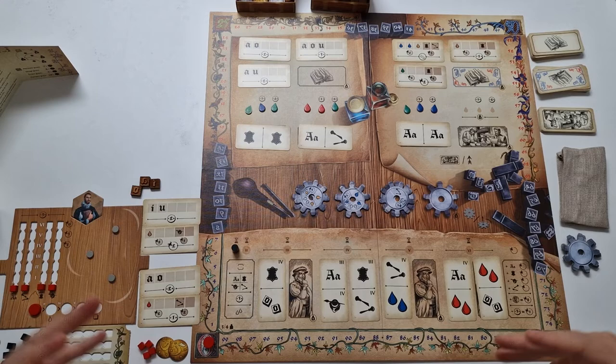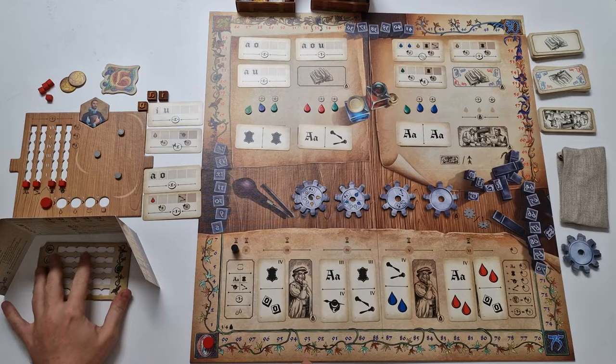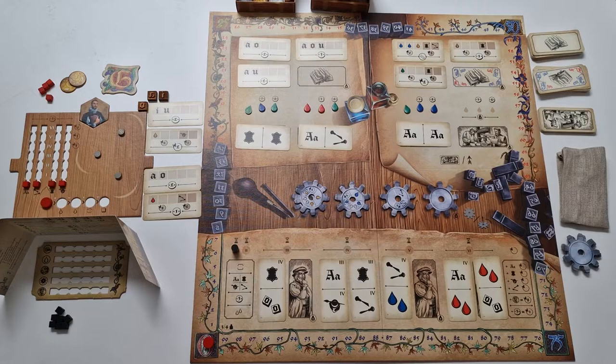Now let's talk about the main aspects of the game in the game overview section. I've reorganized a bit because this is how players should keep their elements. The initiative markers should be hidden behind the screen together with the initiative board. The player board with all the markers, coins, types, and orders are common knowledge.